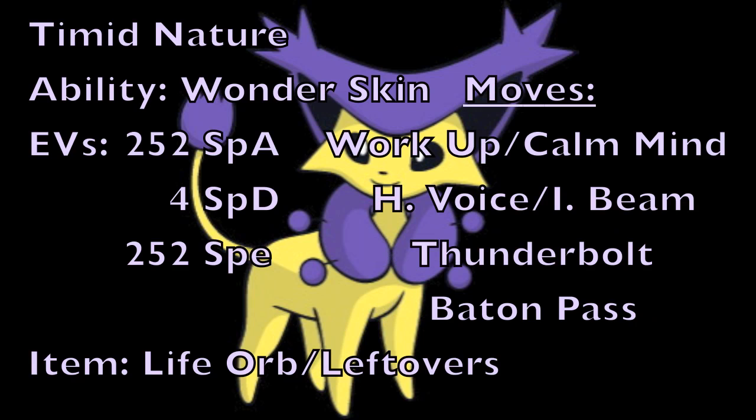For the second set, we're giving Delcatty a Timid Nature to increase speed. The ability is Wonder Skin this time. EVs are 252 Special Attack, 4 Special Defense, and 252 Speed for max special attack and speed with a Timid Nature. For the item, Life Orb significantly increases damage output, or Leftovers for increased survivability, which also allows you to Baton Pass more effectively — since this is a Baton Pass set.